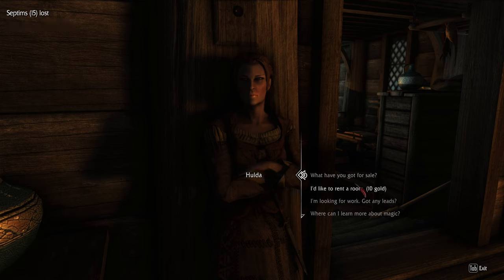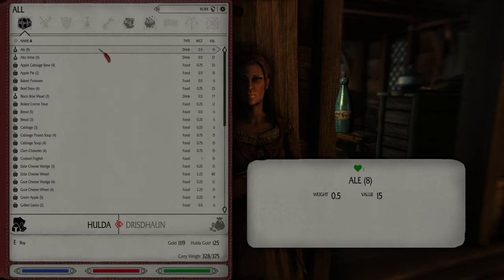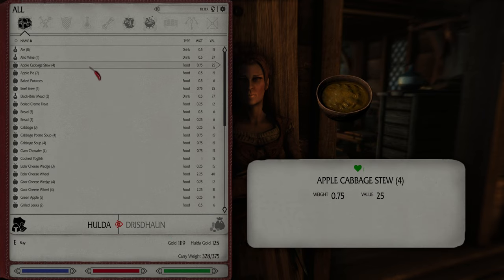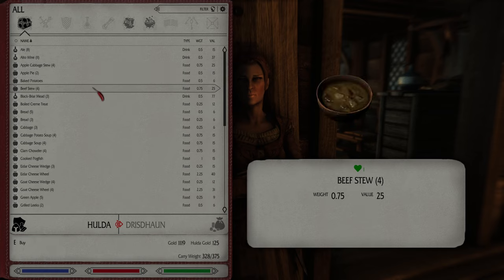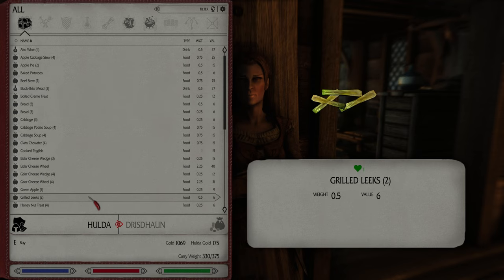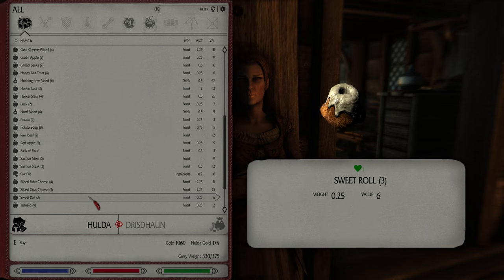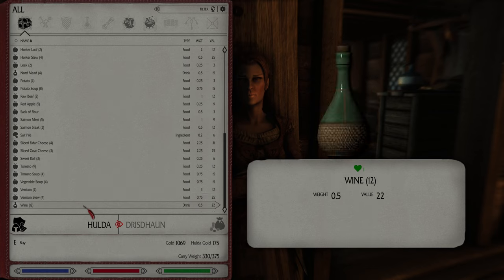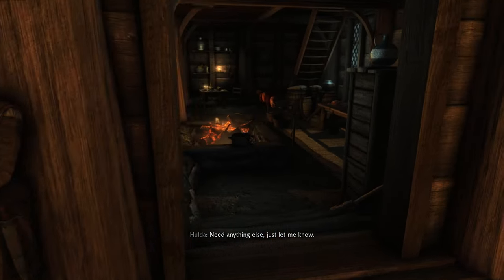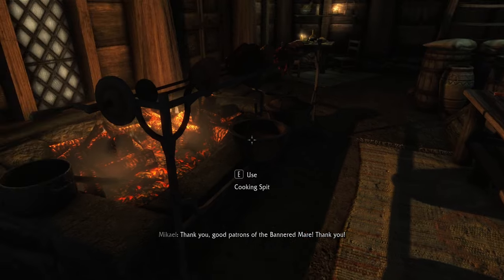He refilled all of them — five gold apiece. What have you got for sale? Apple cabbage stew, apple pie, baked potatoes, beef stew — I will actually take two beef stews just to be safe. Lemon meat, wheat rolls, vegetable soup, venison stew as well — I'll take two venison stews as well, just so that I have some food.